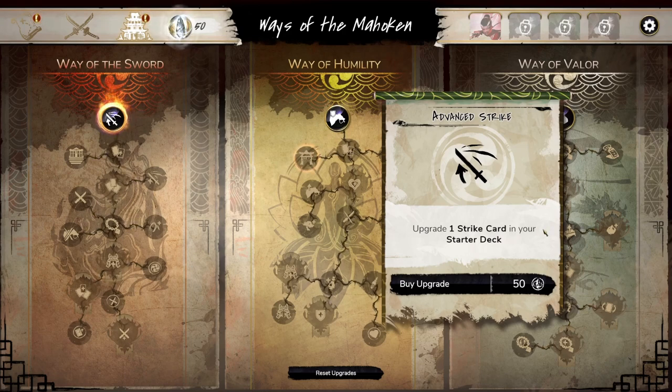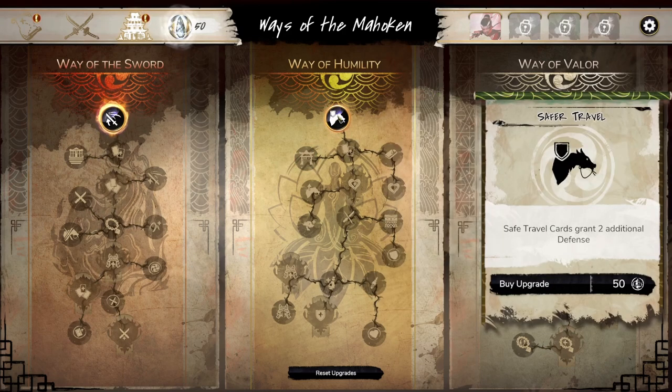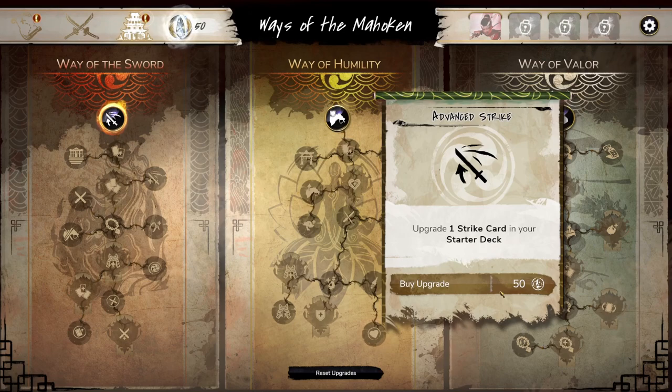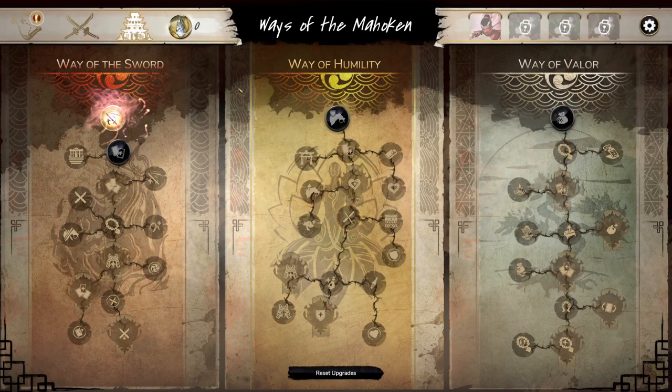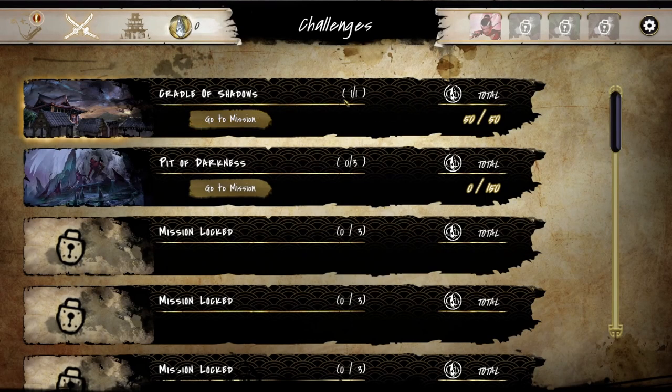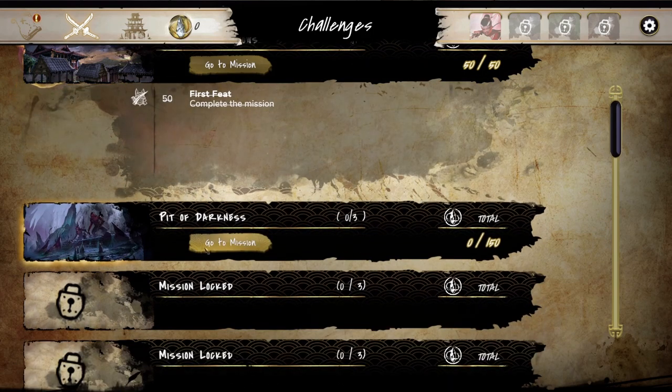In the upgrades tab you can use crystals of the Maho Ken to purchase upgrades that improve all your Mahou Kenshi. Let's upgrade our strike card. There are challenges for all missions — every challenge rewards you with crystals of Maho Ken. The first mission 'Cradle of the Shadows' is complete. The next would be 'Pit of Despair.' Right now we only have that one other mission available, but the phrasing suggests we may be able to do random side missions later.